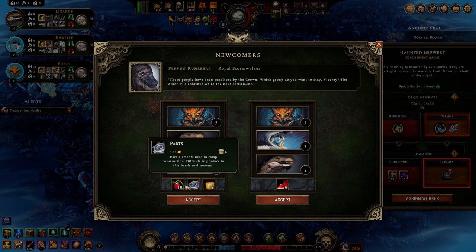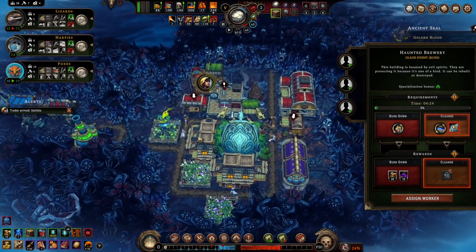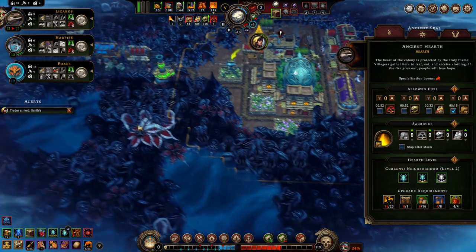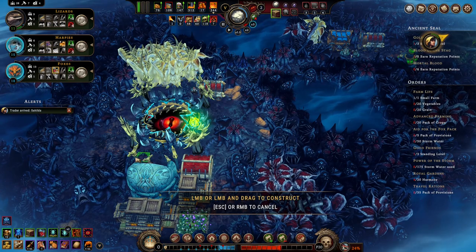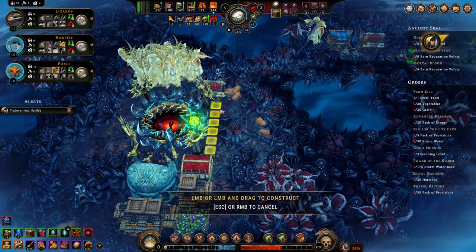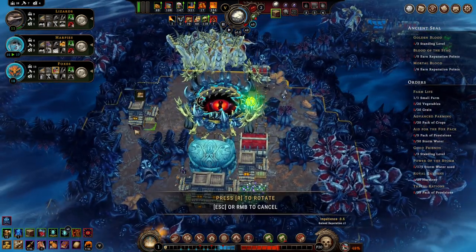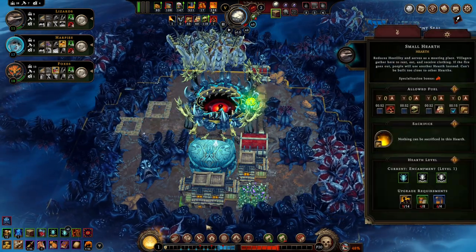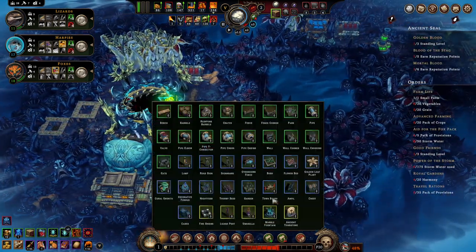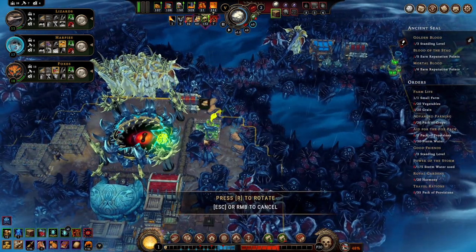We've got parts — it's hard to pass up on parts. This is going to bring us up to hostility two, but that's okay. I would like to get this up to a level two hearth. We should do that. And a park. And a garden. And we're there.